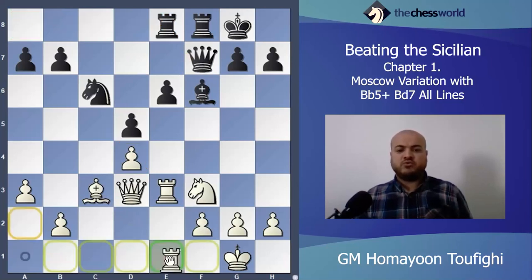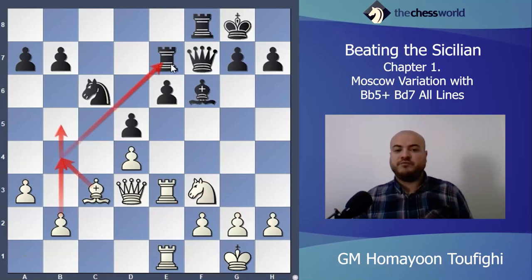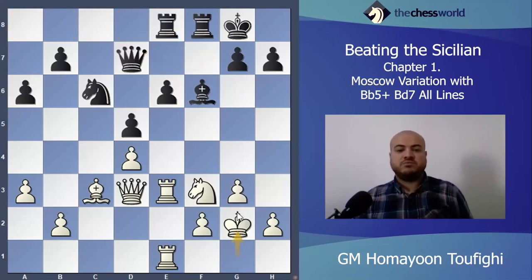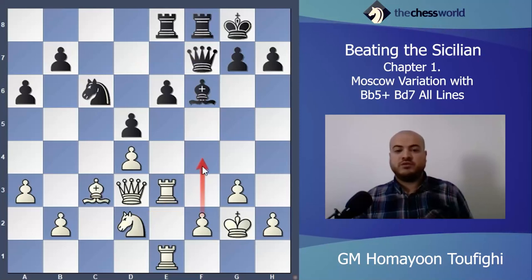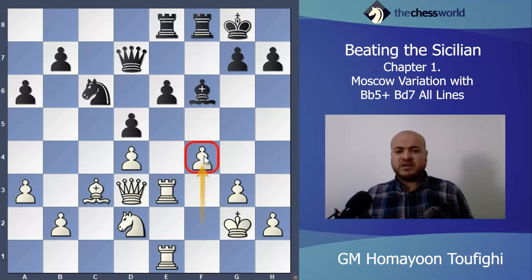After Rook e8, Rook e1, somewhere you can play g3, Knight d2, and f4 — I need to play f4. On the queenside also I can play b4, b5. If black plays a Rook here, b4 is coming, b4-b5, and the Bishop takes b4 — some problem here. Maybe a6 here, I'm not sure. Maybe Queen here, King g2 — black can't do anything. Knight d2 and then f4, f4 is very important.